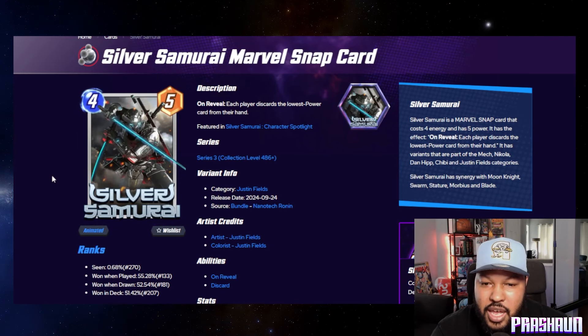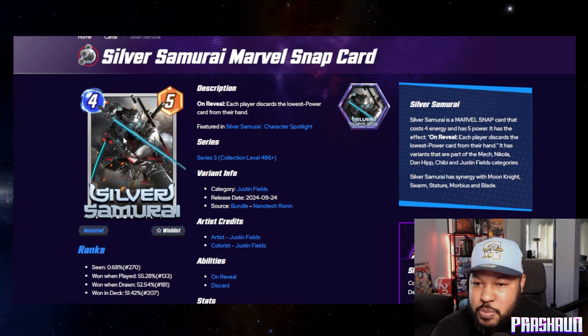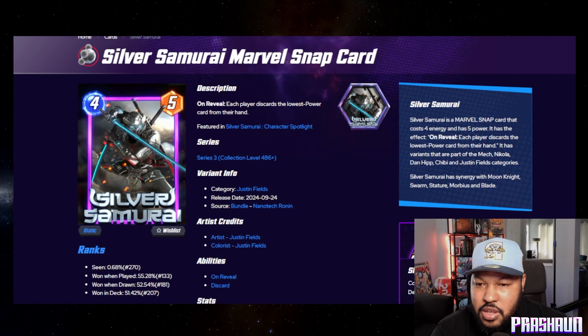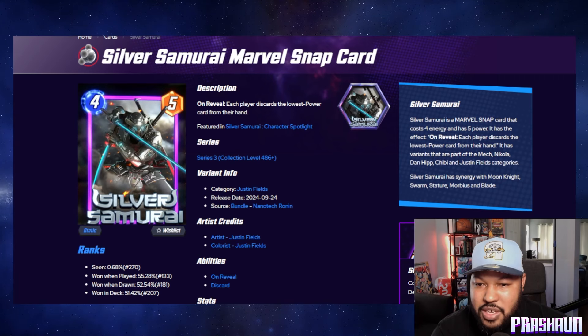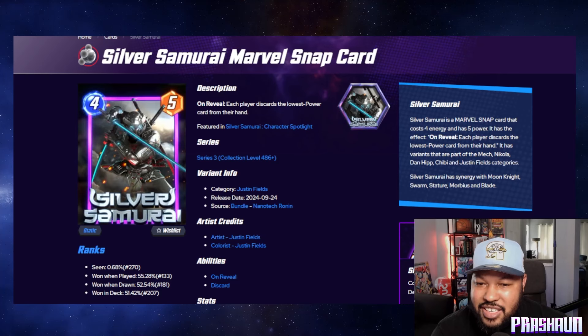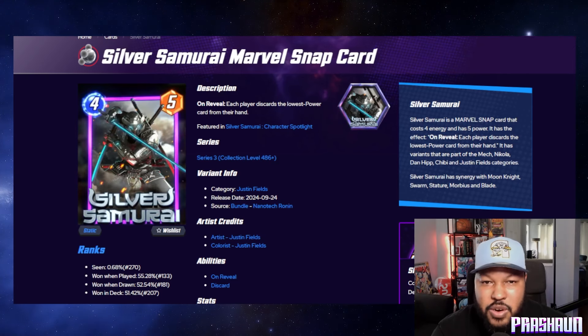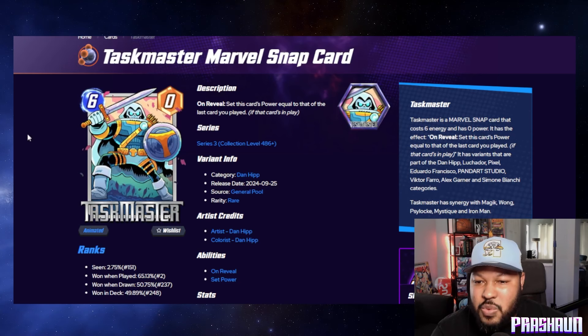Next we have Silver Samurai — 'Nanotech Ronin' — going into a bundle. Let's check this out animated. Oh wow, the smoke — that is fire, pun intended. We'll talk about this more in depth in the bundle video tomorrow.